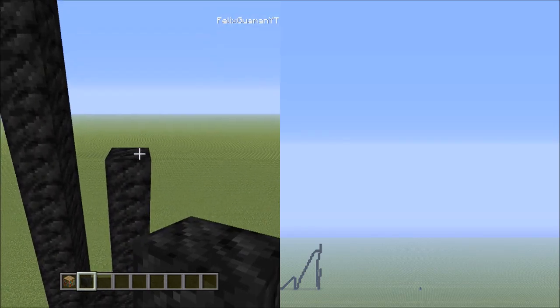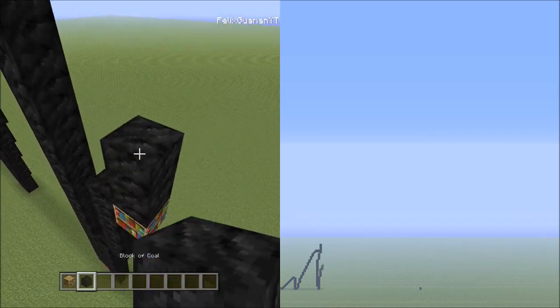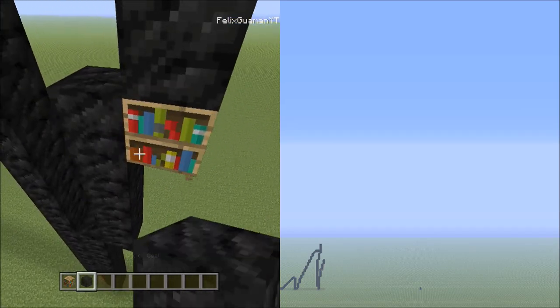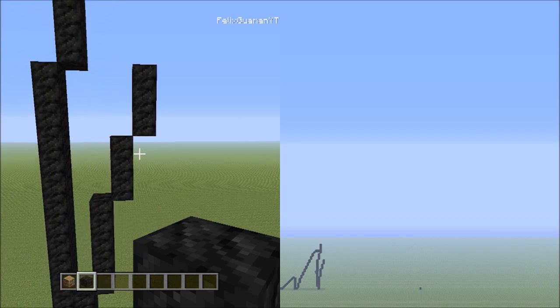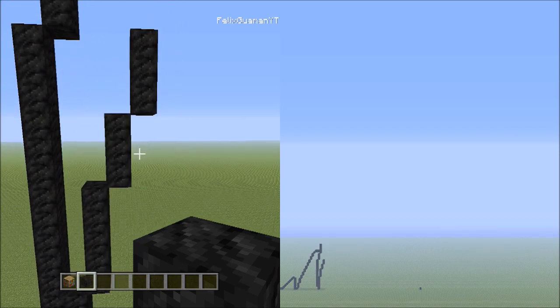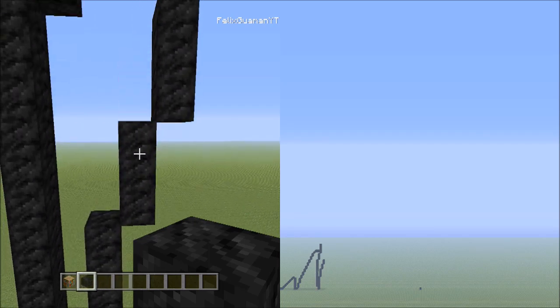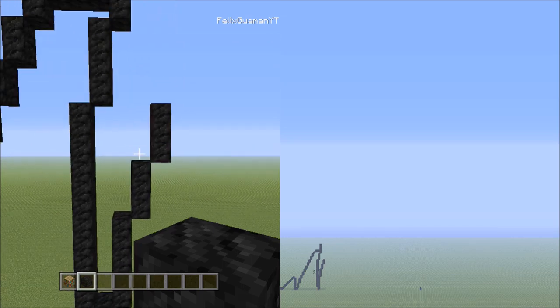Now place two sets of threes going up on the right — set one: one, two, three; set two: one, two, three. For those who are brand new to the channel, that's not me going fast — I'm just using a shortcut abbreviating what we're doing. Two sets of threes means there are two groups of three blocks each.